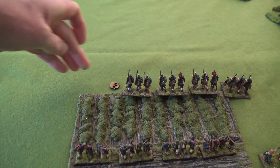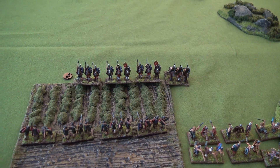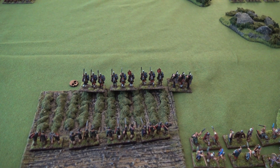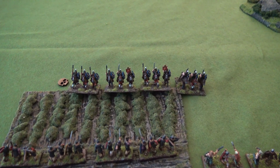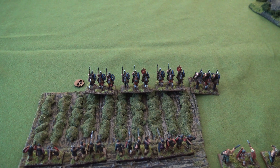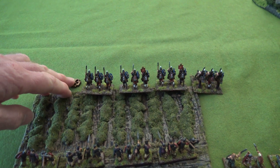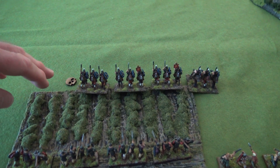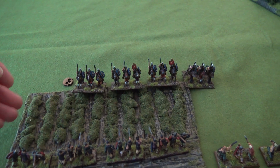They've got one hit, and the cavalry have a resolve of five so they can save on a five or six - which they don't, meaning they pick up one disorder marker. I'm using MDF skull tokens as disorder markers. Melee works in a very similar way - exactly the same mechanism as in Soldiers of God, nothing terribly elaborate. Most of the complexity is in playing the cards. There are chances to rally markers off - you can discard a card or play a rally card. At the end of the turn, if a unit has the same number of disorder markers as it has stands, it's taken off the table and you roll on a morale value table to see how much morale the army loses.